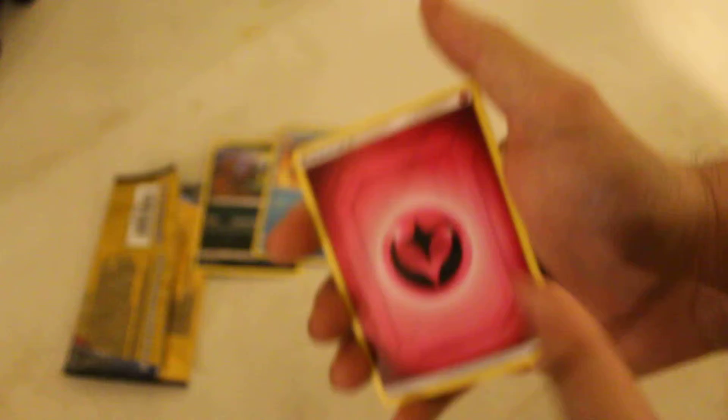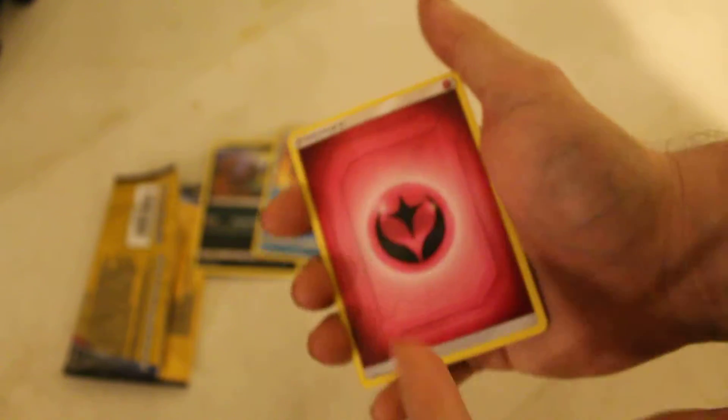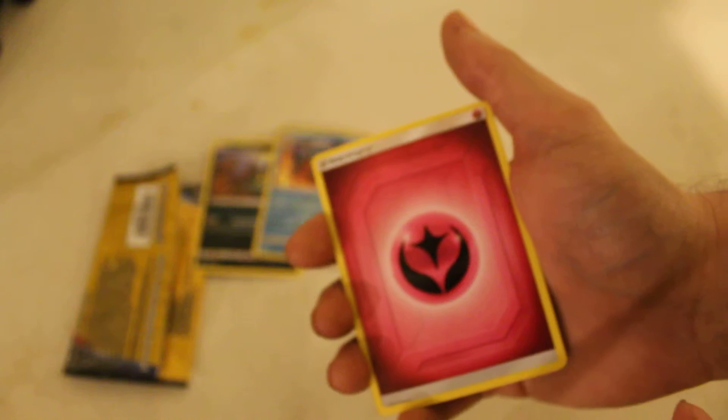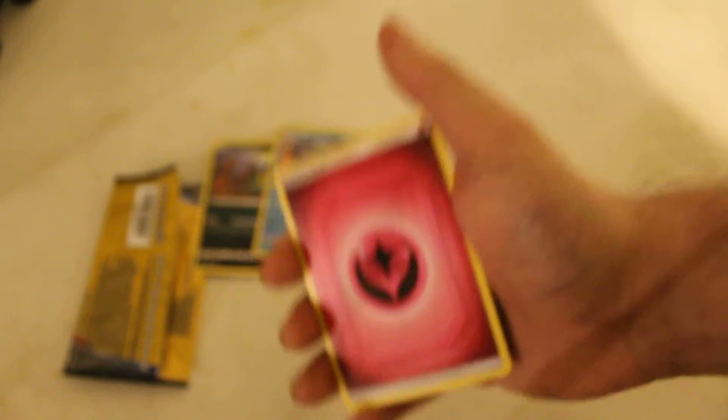But there are two stupid things. One — they just say 'Energy,' they don't even tell you what type. We know this is the newest Energy — the Fairy Energy — but it could be Fire, could be Water, could be Electric. We know it's a Fairy type, but before they used to say what type it is.